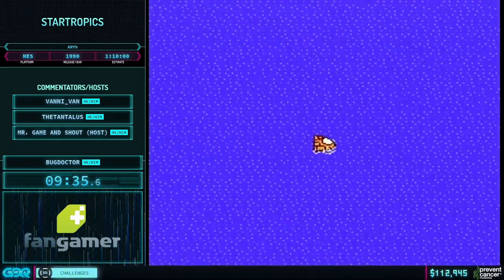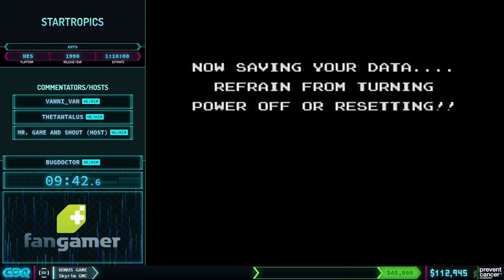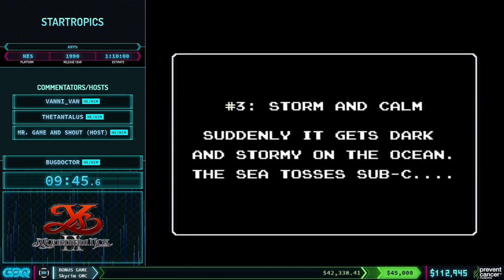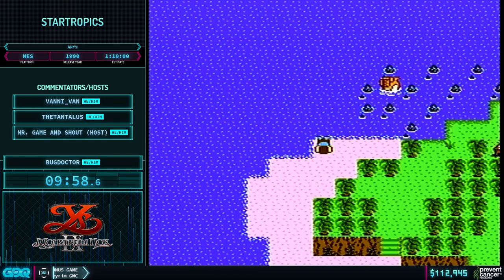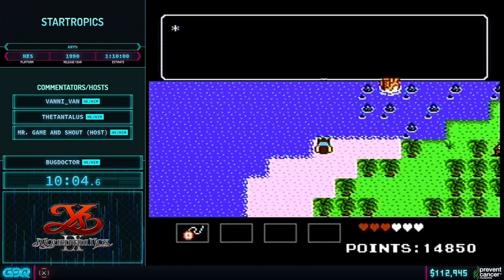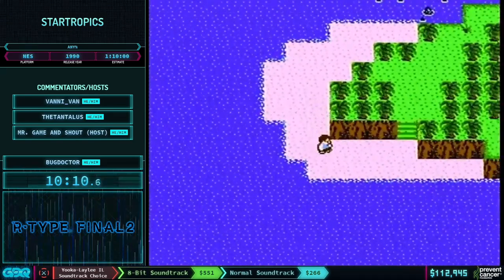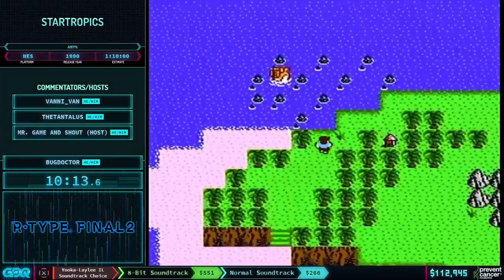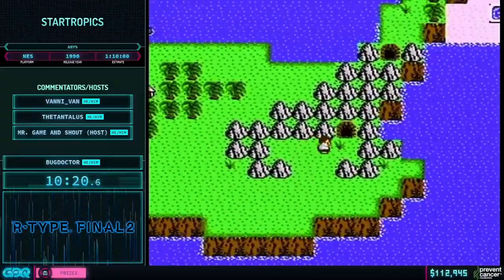Good chance for donations here. We have Sven Craig coming in with $7.47: 'The return of StarTropics to GDQ means another donation from me. Always love seeing this game shown some love. Hope you remembered the letter from your Uncle Steve.' Well, you just spoiled the game for everyone! We're messing with you — that's a code we'll use later on. That's a very good reference, and we'll explain how that goes.